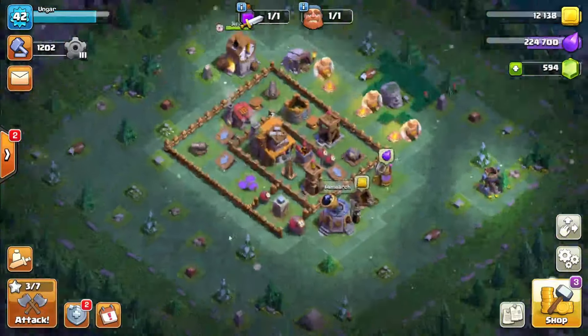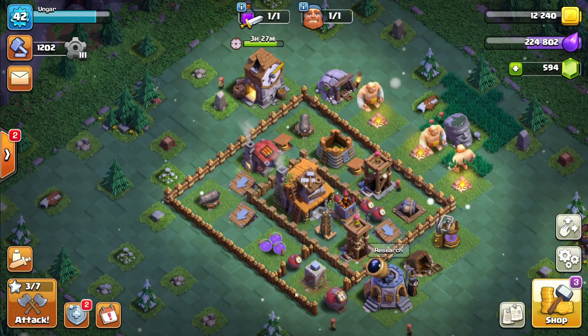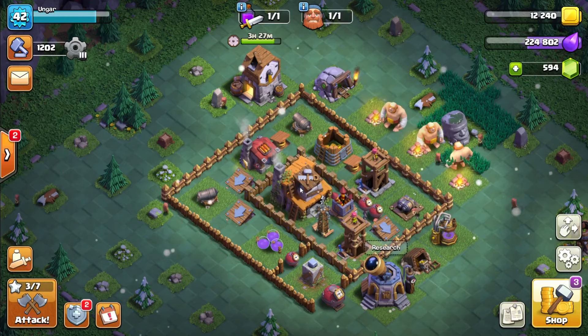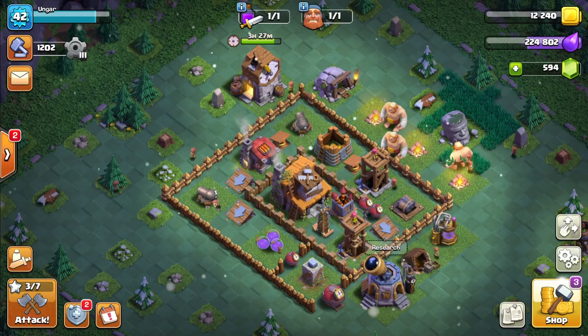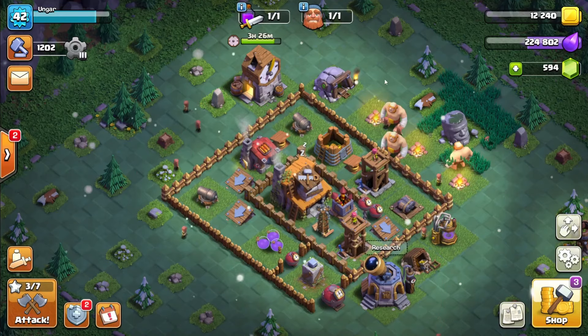Moving on to the Builder's Base here, you might see that I have an interesting strategy. I've got a hole in my wall here, and a hole in my wall here. The way that the AI works, it's just small enough that they will walk around this instead of destroying walls. And this up here, they will destroy walls, so I've tried to put some outer buildings to guide them around to the entrance here. It's definitely a work in progress — not the best at Builder Base.